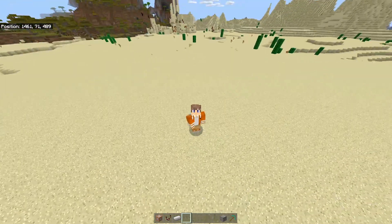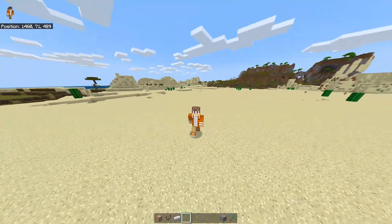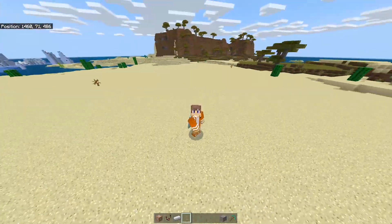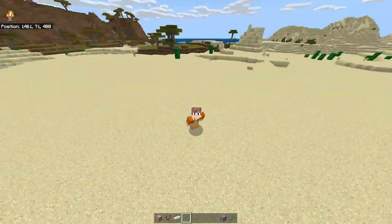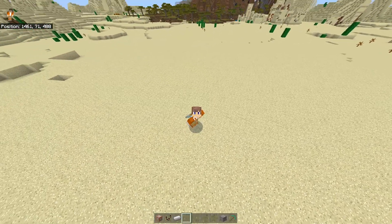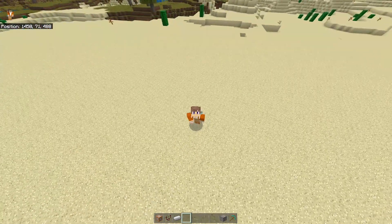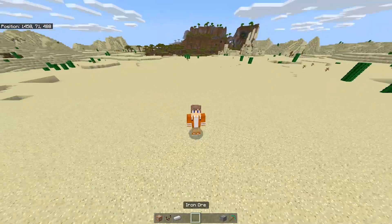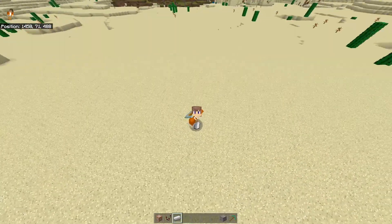Hey, what's going on guys? My name is Acefulf and welcome back to my brand new video. In today's video I'll be showing you guys how to make an auto smelter in Minecraft Bedrock Edition using command blocks. It's a really cool and helpful creation for survival because it automatically smelts blocks — for example, iron ore immediately turns into an iron ingot without you even smelting it in a furnace.